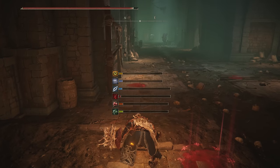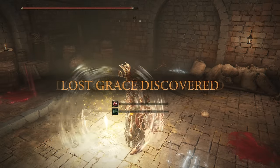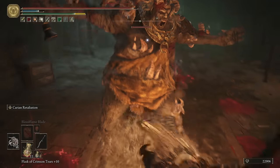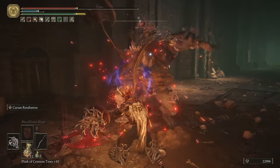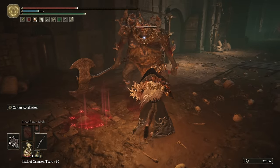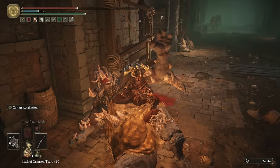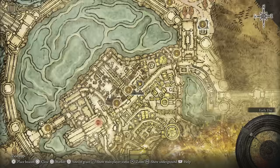Here we are — the Subterranean Shunning Grounds. This place sucks. This is honestly my least favorite zone in the game — very labyrinthine, very easy to get lost. And just to show the enemies, they hit like absolute dump trucks. Of course you can't parry them, so this is why for so long I've been talking about 'I hope you're ready to parry these things.' Look at the health on this thing. Yeah, they are not fun at all. Saving this for another area.